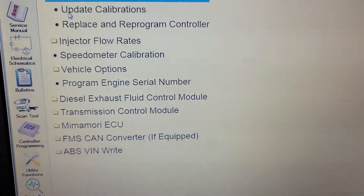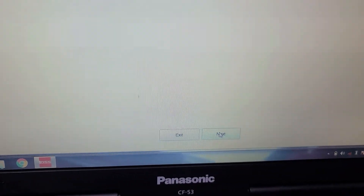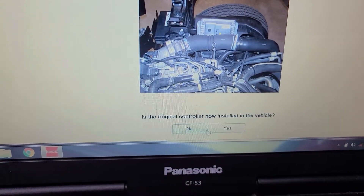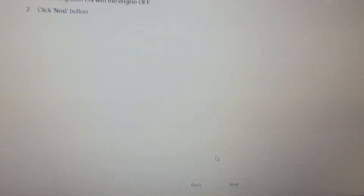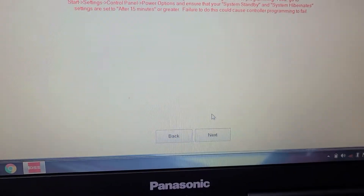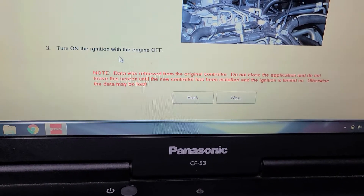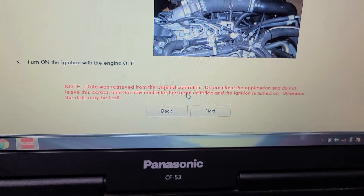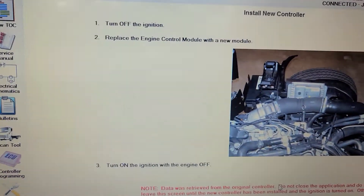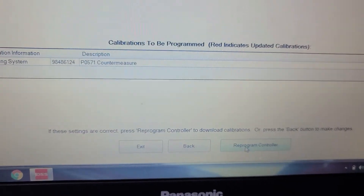Here's the problem right here. Let's say replace and reprogram control. Next, next. Now it's installing on the vehicle. Turn the ignition on with the engine off and go next — big number, next. Now turn it on with engine off. Do not close it, do not leave the screen.